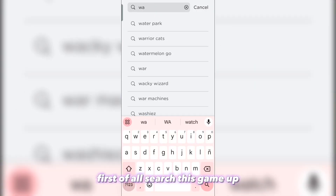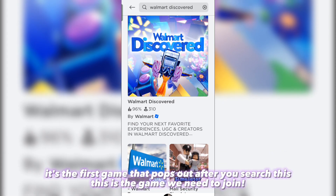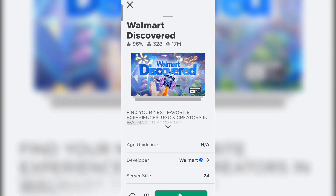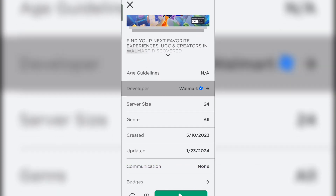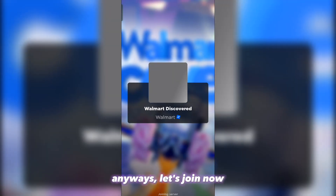First of all, search this game up. It's the first game that pops up after you search — that's the game we need to join. Make sure it's legit by checking if the developer is indeed Walmart itself. It's also crucial to like or give the game a thumbs up before joining, as you may not get the item if you don't do that. Anyways, let's join now.